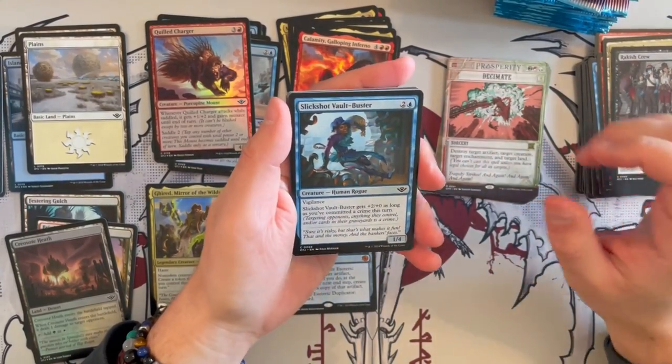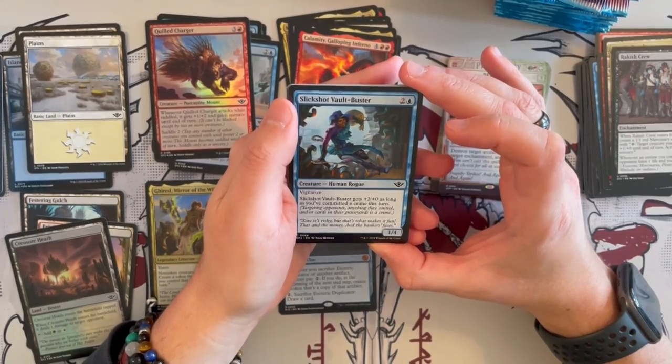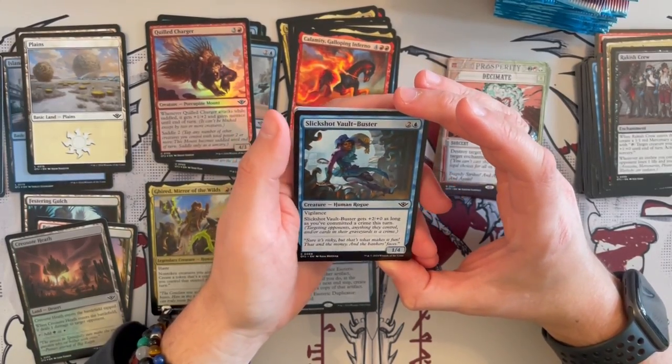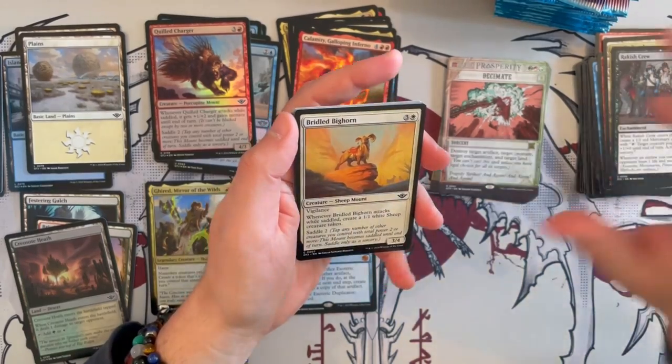Slickshot Vault Buster is a 1/4 Human Rogue with Vigilance. Whenever you commit a crime, it gets plus 2, plus 0 — once per turn. It's really annoying and can overall block your opponent in the first stages of the game.